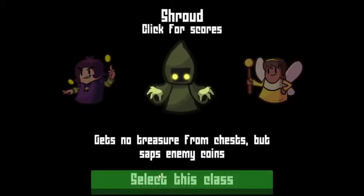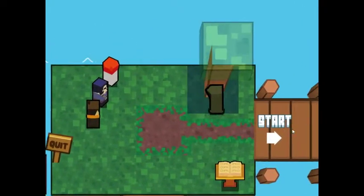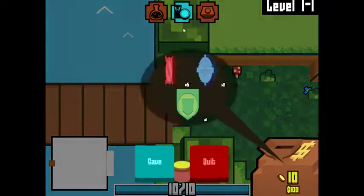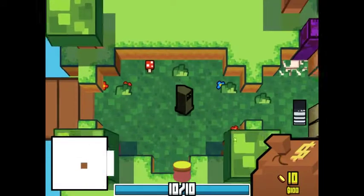I haven't played as this character in so long. He gets no treasure from chests, but saps enemy coins. Let me check his gimmick real quick: permanent coin absorption, take more loot, take less chests from enemies.